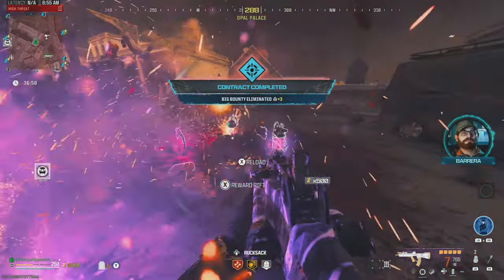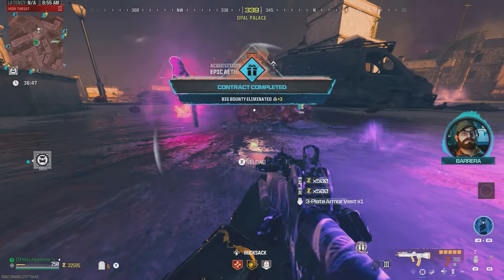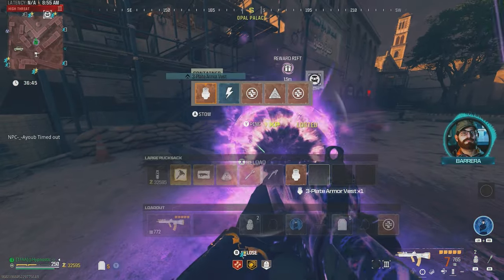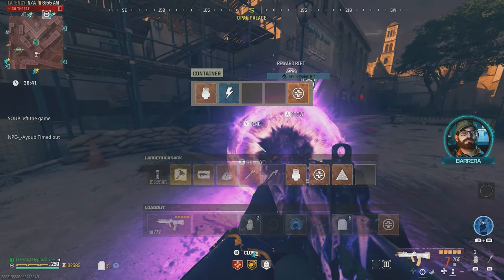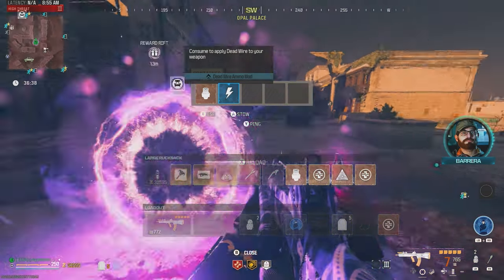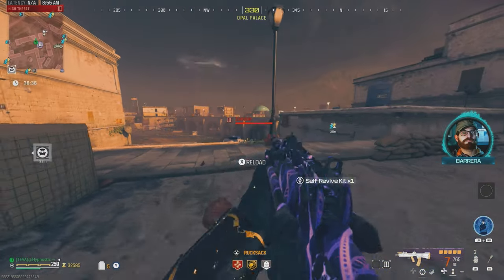Yeah, this thing is insane — definitely a great choice. I'll take that extra three plate, thank you. And there's another three plate in there, and we got a sigil so I guess we can go to the Dark Aether. And an extra self-revive — always good to have.